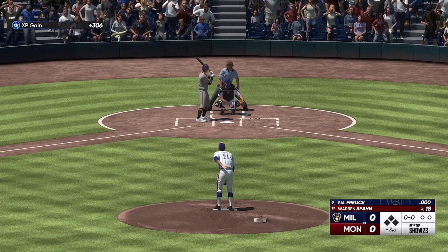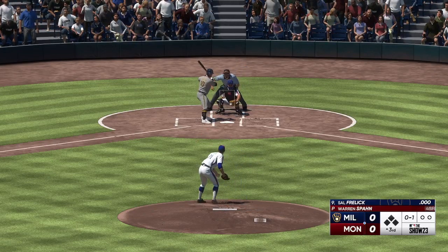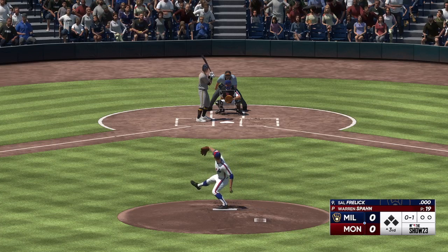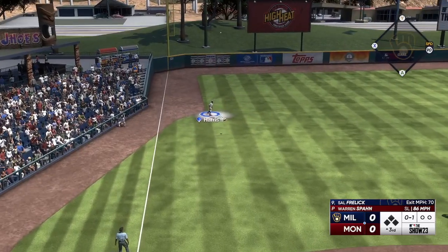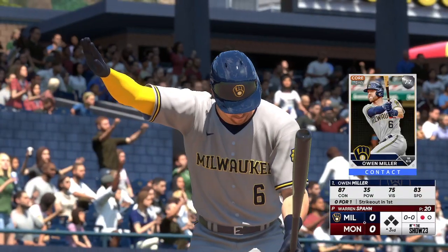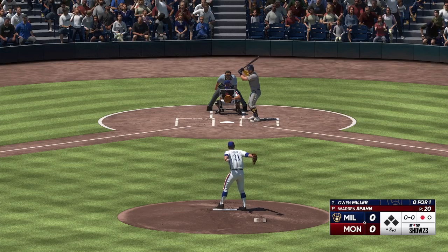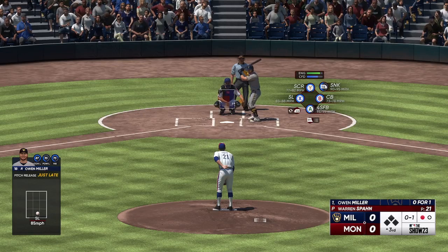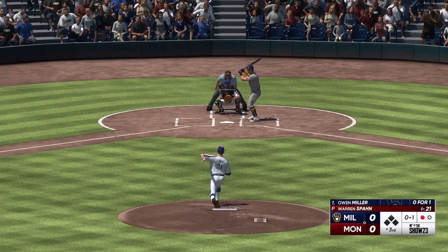Welcome back — here's a speed threat, Sal Freeland. That's in there and that's strike one. In the air, left field — Harris has a beat on it, he makes the grab, one away. Owen Miller up now for the Brewers, he's 0 for 1. Miller in there for strike one. Miller getting lead off in today's game, and he's one of the few players in Major League Baseball born in Wisconsin.